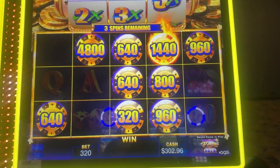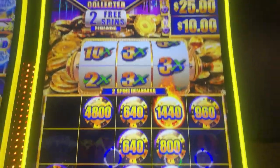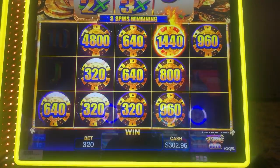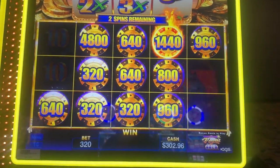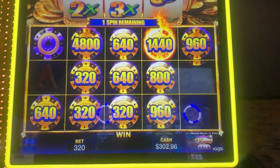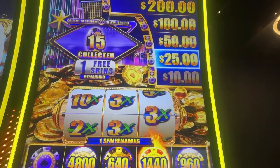That's where I kind of want that $160 one to land. I've collected 10 already, so it's $10 already. A couple more spins. It looked like for a second that $48 one was going to land in there again. Collected 15 — that's another $25.